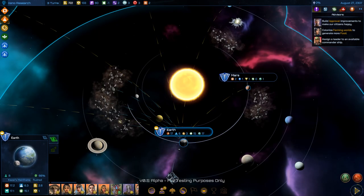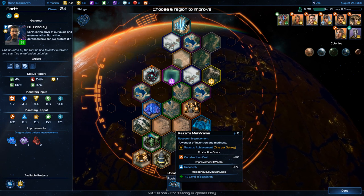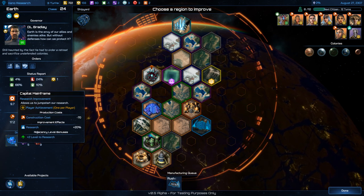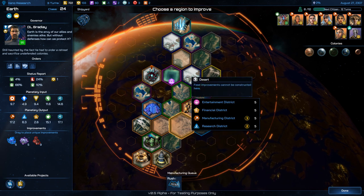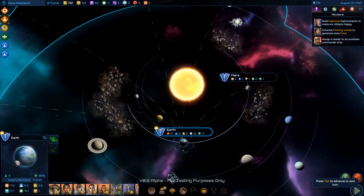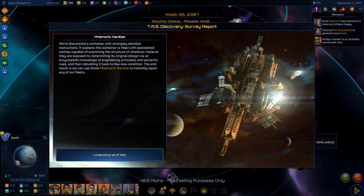Let's build a Coordination Beacon here — that should increase my research capacity significantly. Mnemonic Nanites event again — I've already got this. It'll be useful when I start getting into fights, but I haven't run into anyone worth fighting yet.